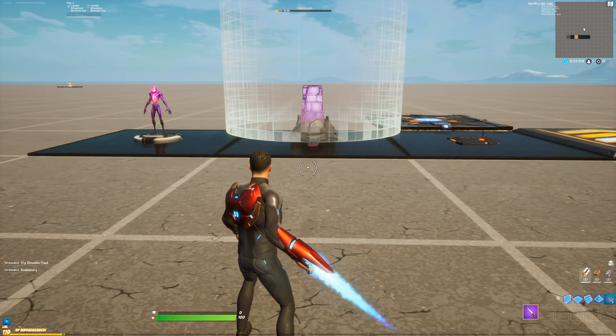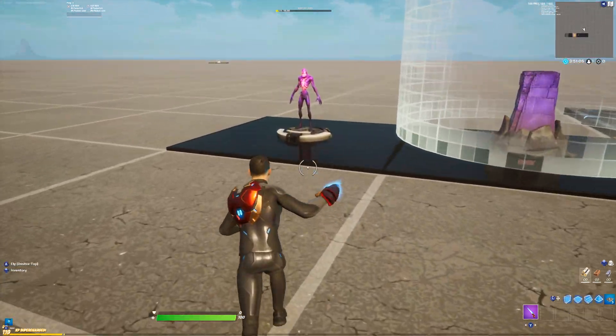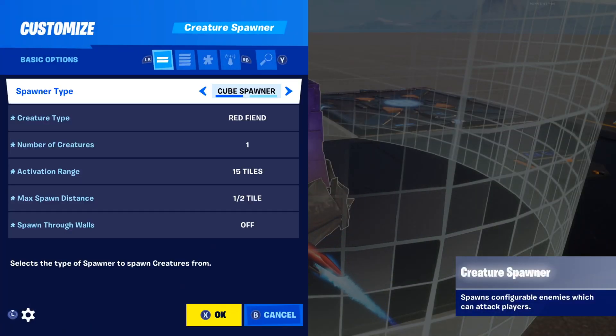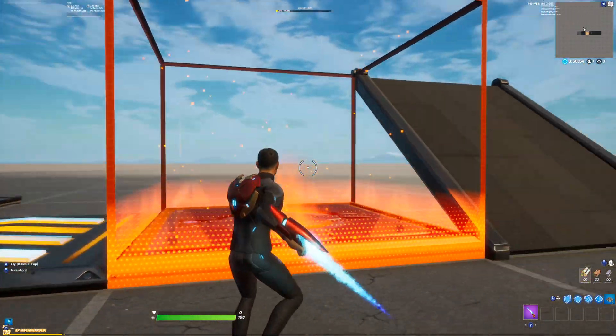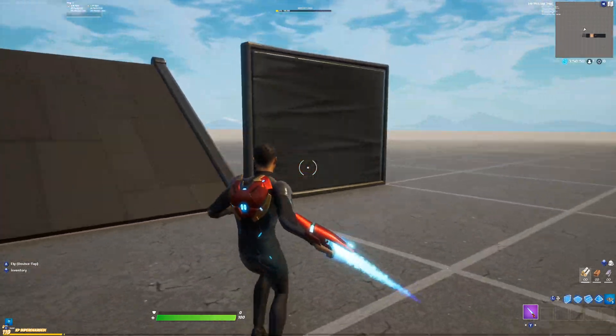So first of all, what you're going to need is these items right here. We're going to need a creature manager, a creature spawner, a trigger device, speed pad, a damage volume, ramp, floor, and obviously a wall.